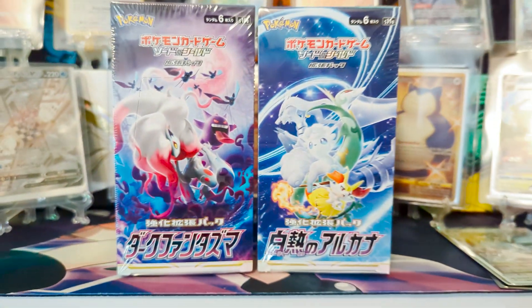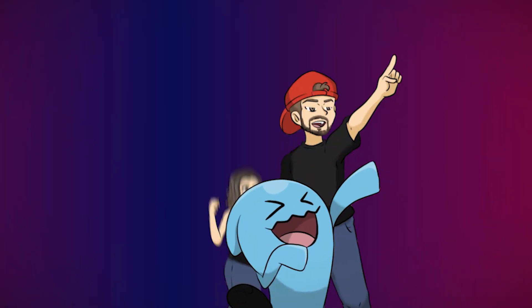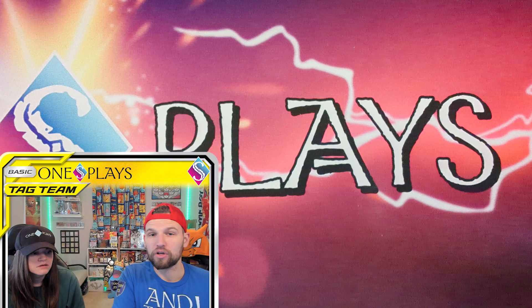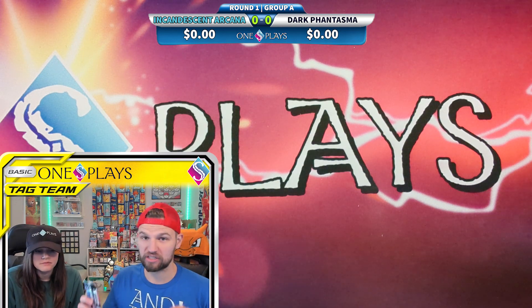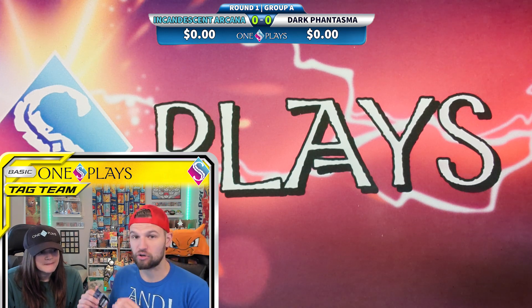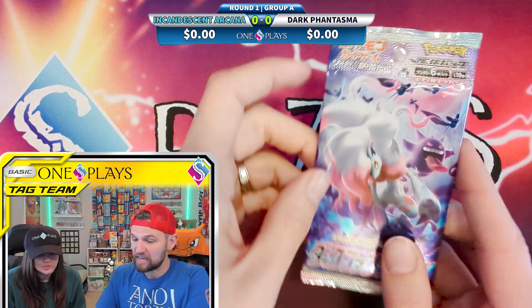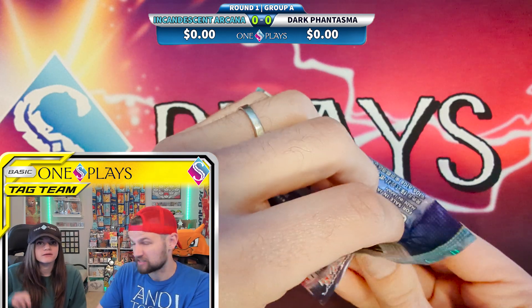Hey 1S Squad, this is 1S Jess and I'm 1S Chris, and today it's the first ever 1S Plays World Cup. We are opening Incandescent Arcana and Dark Phantasma. This is round one, group A — like how the World Cup does it. This is the Japanese section, and later this week we'll do the English section with Silver Tempest and Lost Origin, then battle the two winners next week.